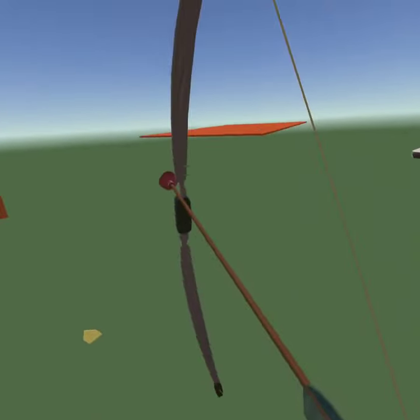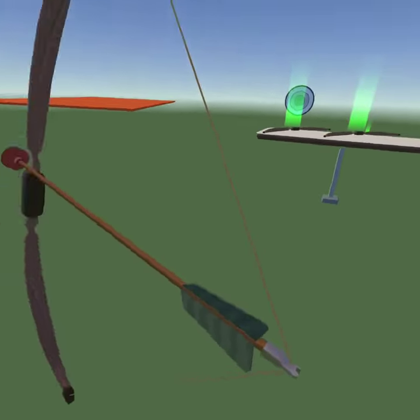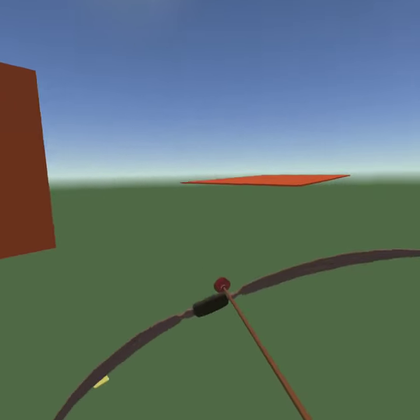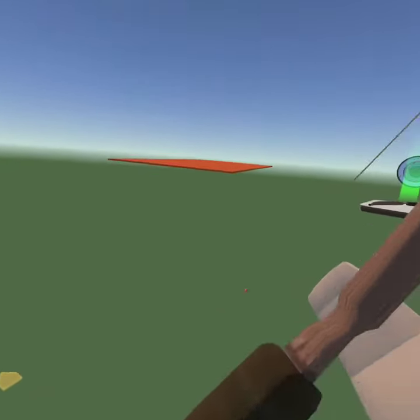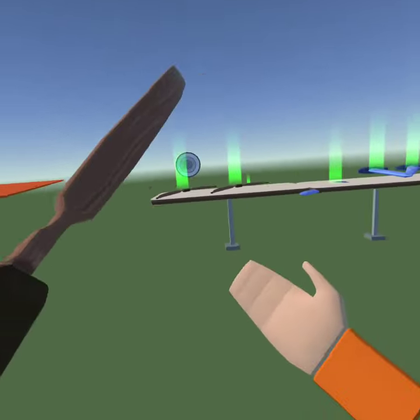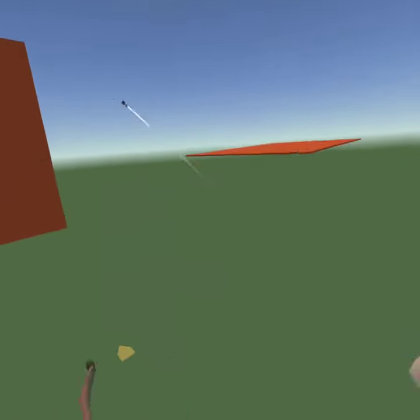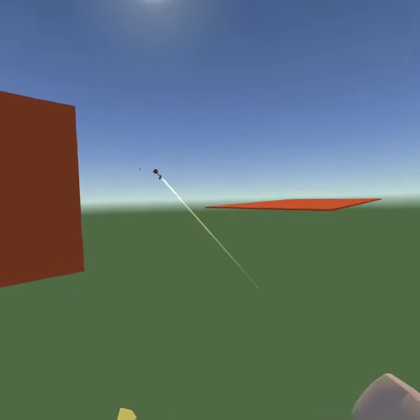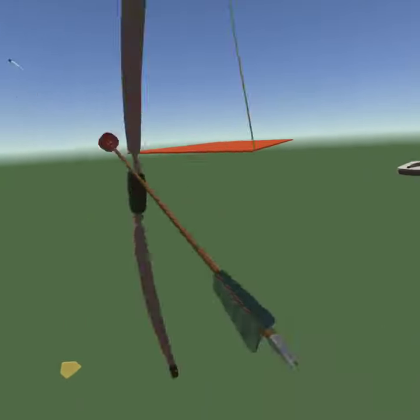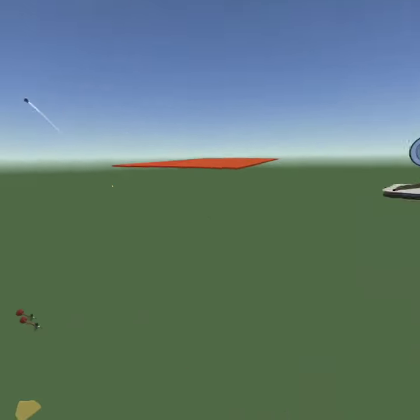Now once you do that, grab this and it'll automatically position the bow in a shooting position. If you let go that'll happen, so you just spam it like this. And yeah, that's how you do the infinite arrow, or infinite shot, with the bow.